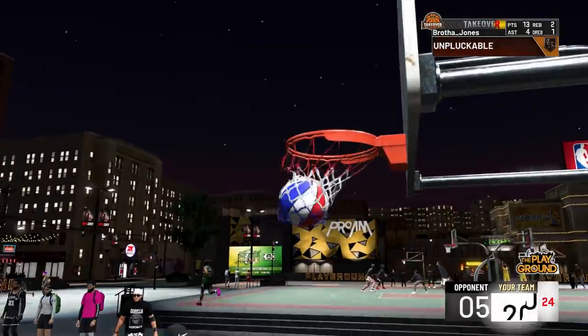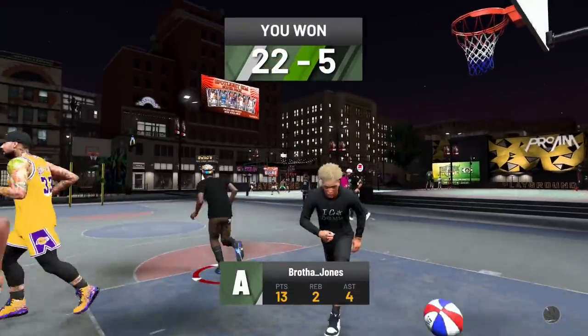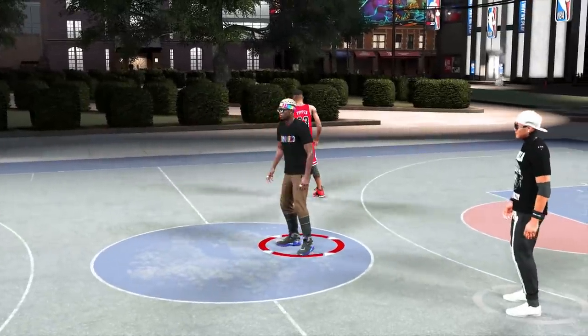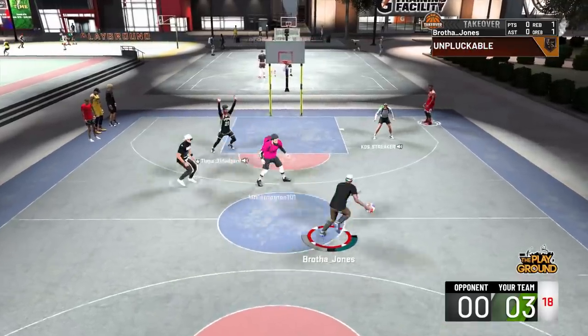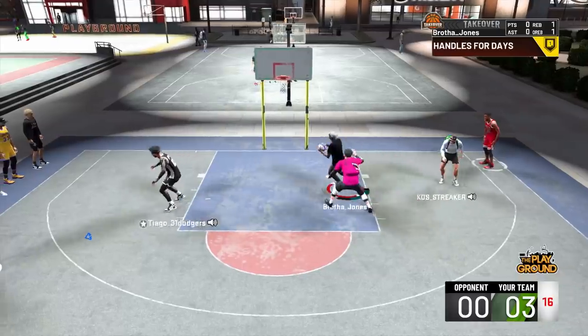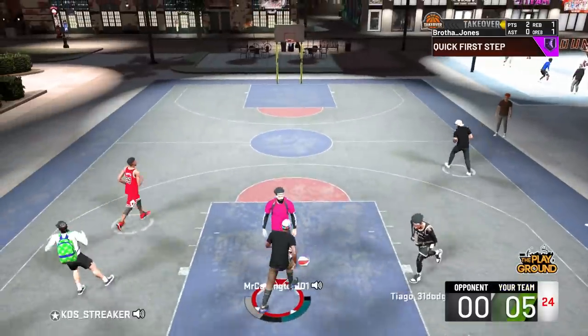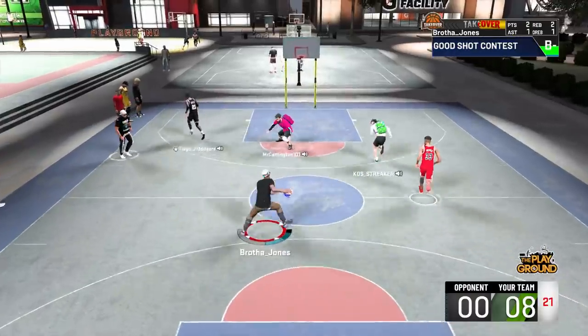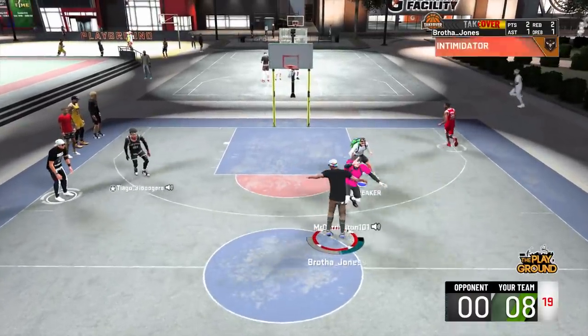Everybody runs Rebound and Wings in perimeter locks now. So imagine you pull up with a squad and there's three Rebound and Wings — one of them's ISO, and two of them are lock sharps. That is a very confusing, toxic lineup.